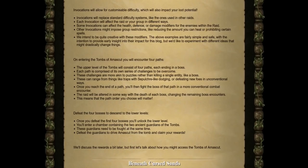Upon entering the Tombs of Amascut, you will encounter four paths. Each of these four paths will have its own series of challenges to overcome with a boss at the end. These challenges can range from things like traps similar to Sepulchre, dodging, or defeating a new foe in an unconventional way. Once you reach the end of a path, you'll fight a boss in a more conventional combat encounter. The raid will also be altered with the death of each boss, meaning the order you choose will drastically impact the remainder of your raid.